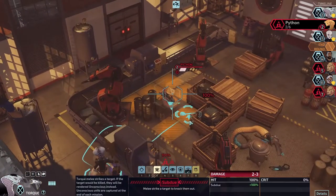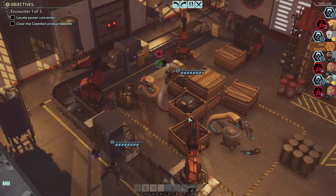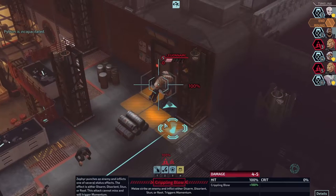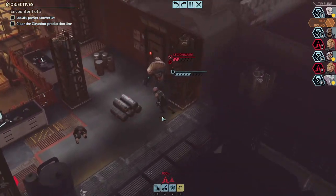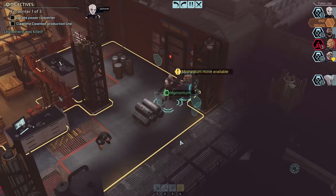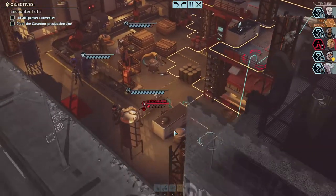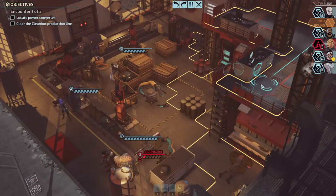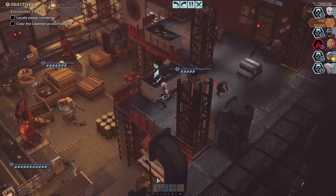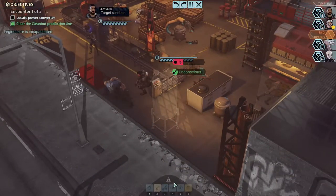We'll use Subdue on the number two person since it's gonna kill either way. Then we'll use Crippling Blow on you because we know that's gonna kill. I don't think this matters — where's the last unit? Right by Claymore. We'll use Subdue here also and take the target subdued.